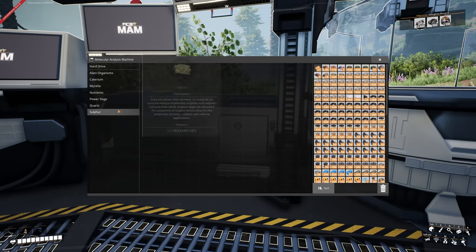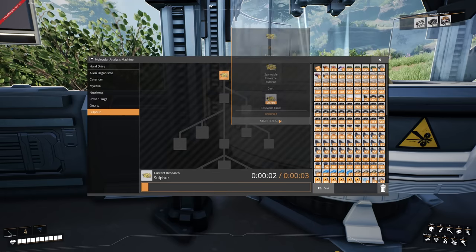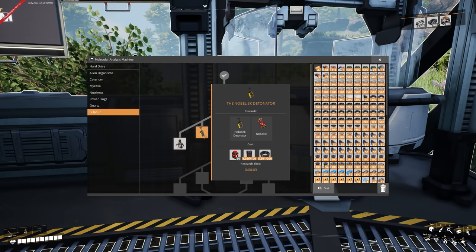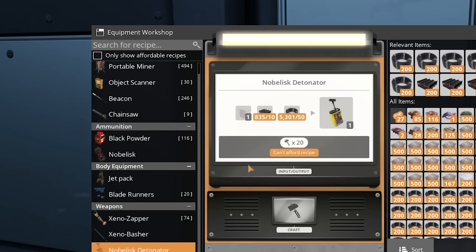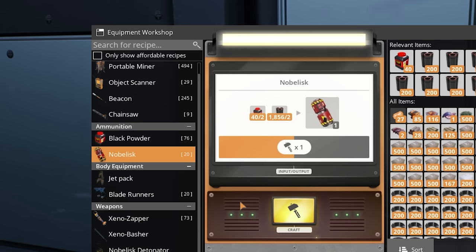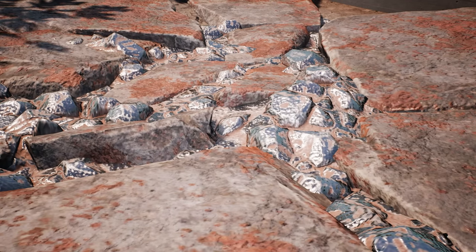I go into the sulfur node, place a Mark II miner, power it, and grab the required sulfur to unlock the first milestone. Then I need black powder, which needs more sulfur. I grab 50 black powder worth of sulfur, go to the equipment workbench and handcraft 50, then unlock that milestone. For the nobelisk detonator I need an object scanner, steel beams, and cables. I craft an object scanner, a nobelisk detonator, more black powder, and then some nobelisks — and boom, we blow up the boulder. You are free, iron node!